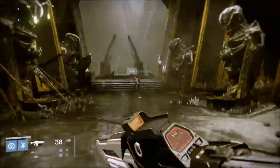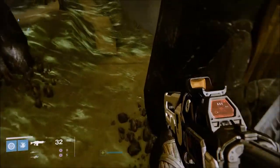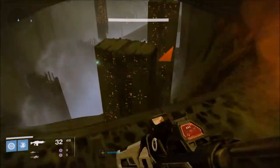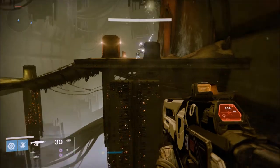So once you arrive at the Court of Oryx, you just want to go over to the right side here. And if the green is there, just make sure you're quick and jump across the two pedestals here. And you'll get to a second ledge with a wizard.